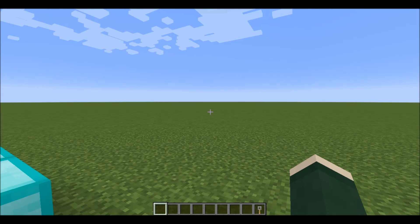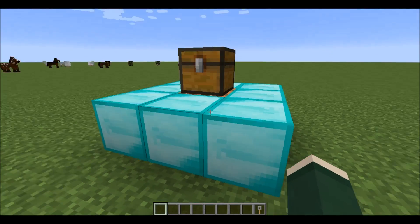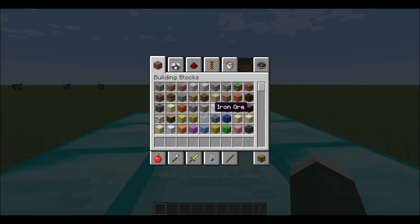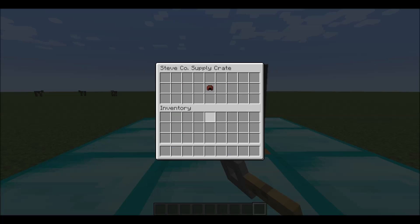What a wonderful day to work on some machines. Wait, what is this? I didn't make this. It's locked. What's this in my inventory? Steve Co. Supply Crate Key. So do I just do this?